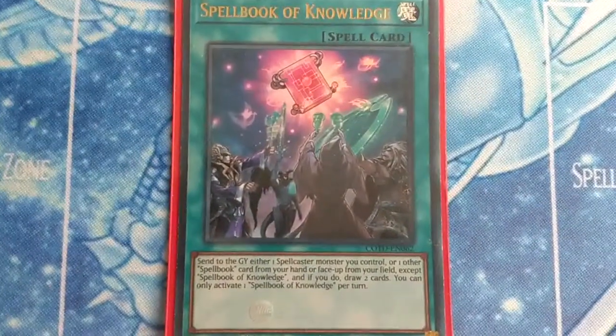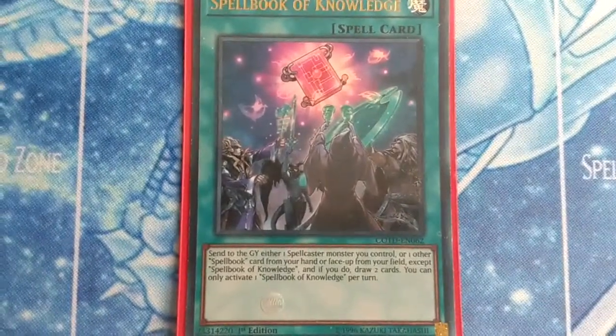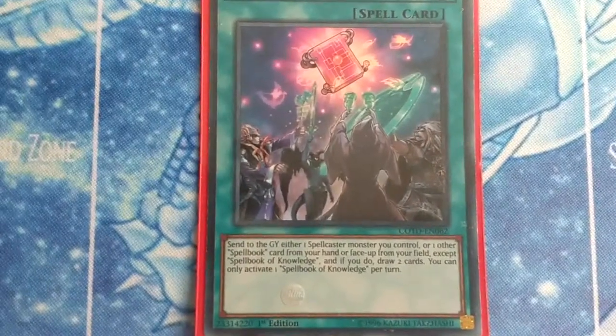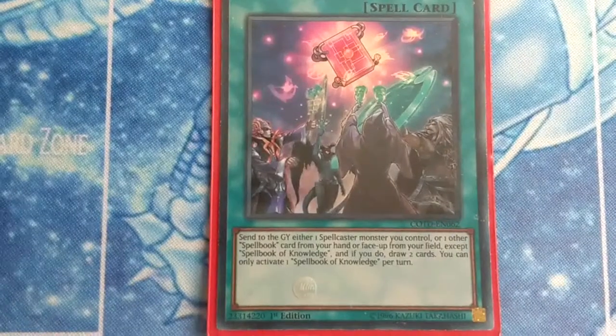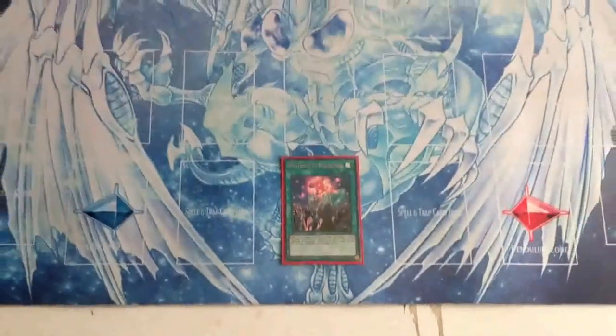Spellbook of Power will search Spellbook of Knowledge. Its effect: send to the graveyard either one spellcaster monster you control or one other Spellbook card from your hand or face-up from your field (except Spellbook of Knowledge), and if you do, draw two cards. You can only activate one Spellbook of Knowledge per turn.